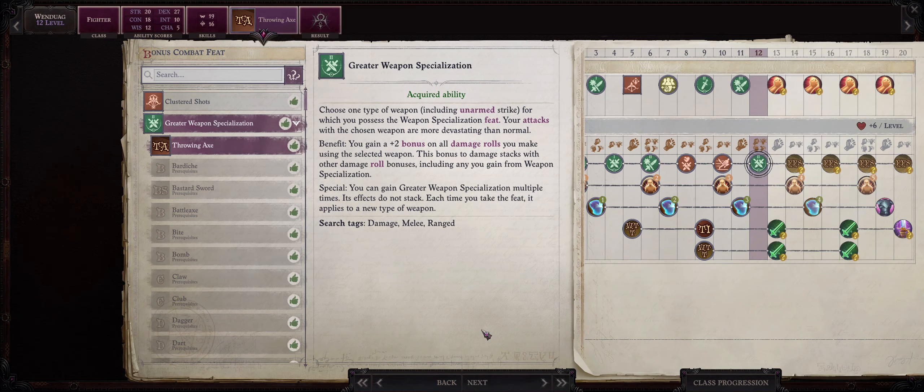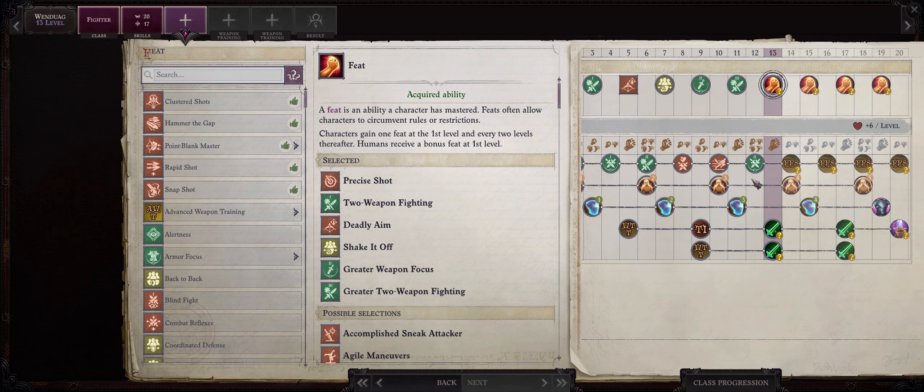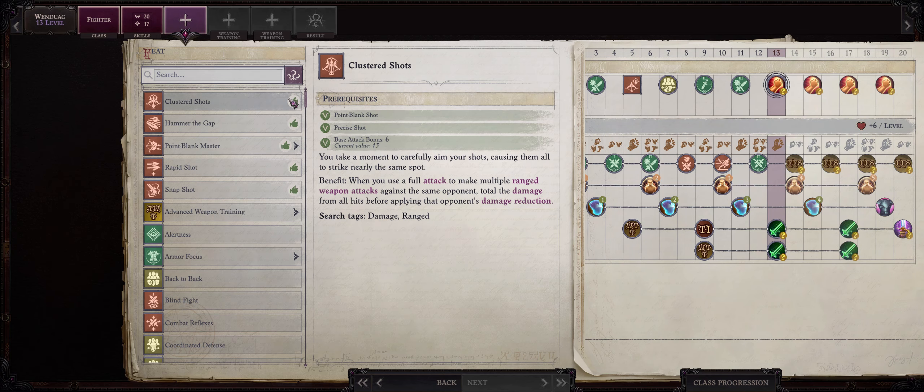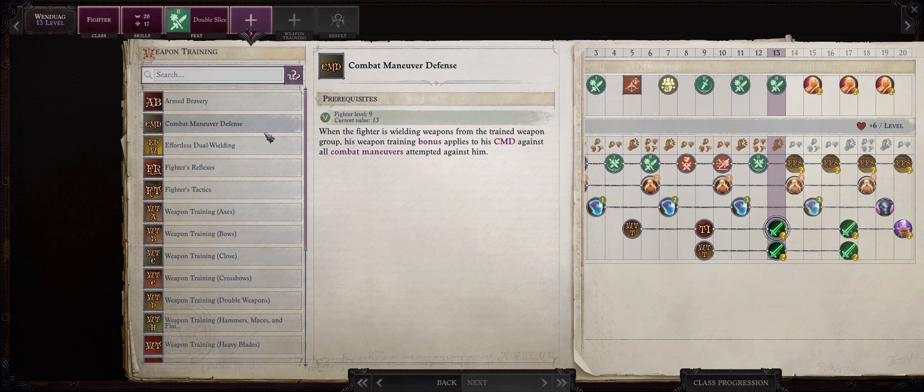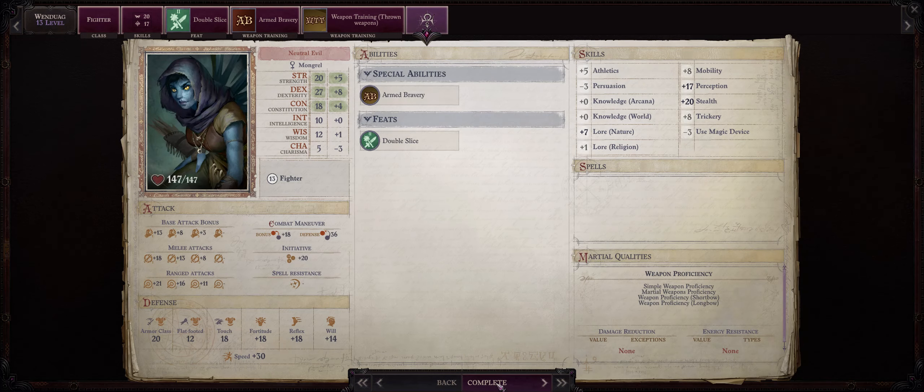Another Dexterity increase at level 12, and now Greater Weapon Specialization: Throwing Axe. By level 13 we have already picked the most important feats for Wendwag, both fighter-specific feats and some general ones. The choices from now are more personal. You can get Wendwag started on the Snapshot line of feats, allowing her to make Attacks of Opportunity with throwing weapons. Personally I'm not a big fan of this line due to how feat-intensive it is — you need Combat Reflexes, Snapshot, Improved Snapshot, Greater Snapshot, and Seize the Moment. For a party with many melee characters, the Attacks of Opportunity they generate is more than enough, so I prefer to have Wendwag simply snipe the enemy. For this level I'm going with Double Slice to increase damage with our offhand throwing axe. For another weapon training ability, I like going with Armed Bravery to increase Wendwag's Will saving throws.